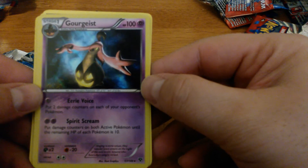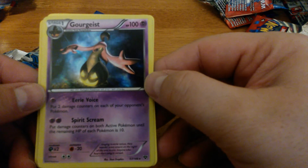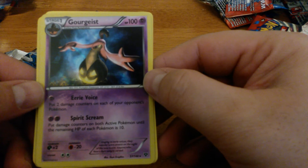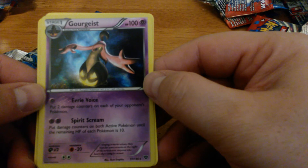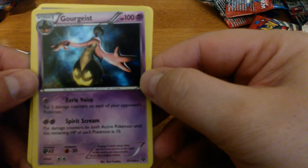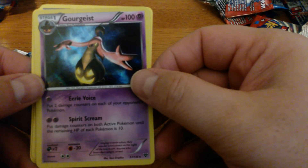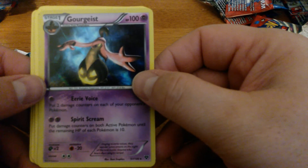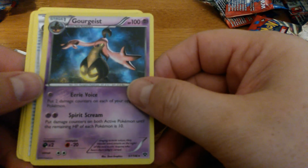Gourgeist is Stage 1 — going to see some play. For one Psychic, Eerie Voice puts two damage counters on each of your opponent's Pokemon. Then two Psychic, Spirit Scream puts damage counters on both Active Pokemon until each Pokemon's remaining HP is 10. So with Hypnolaser, this is going to take out any Max Evolution EX. Yeah, I think it's going to see play. The Pumpkaboo line is wicked awesome.